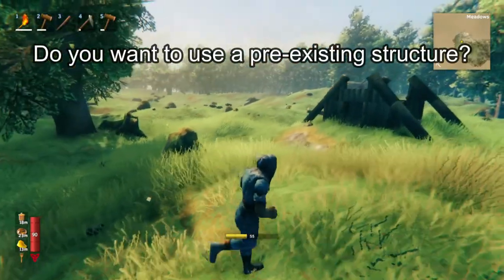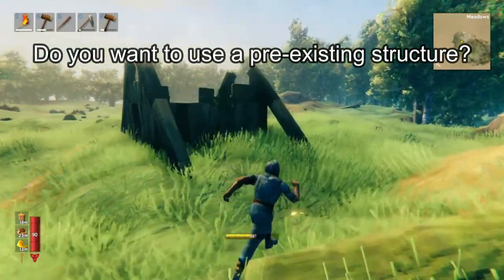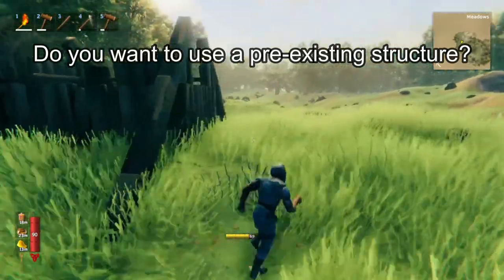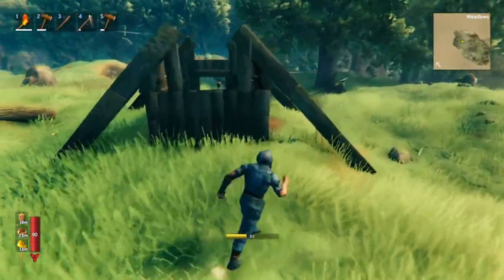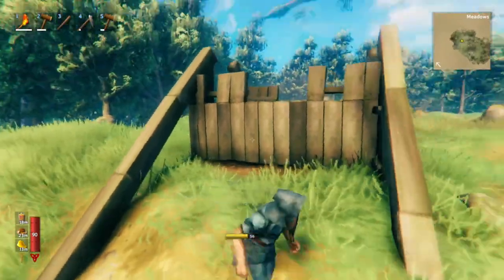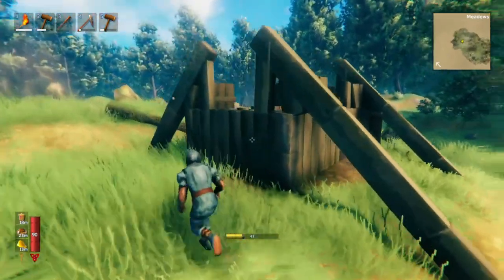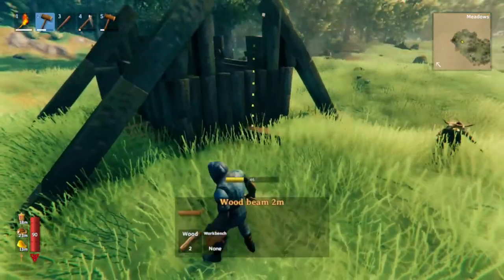Another factor to consider is pre-existing structures, because Valheim will actually spawn these structures. What's convenient about them is the game flattens the land where the structures are. If you'll notice, this land right here is perfectly flat. So that saves you the time of having to do it yourself.